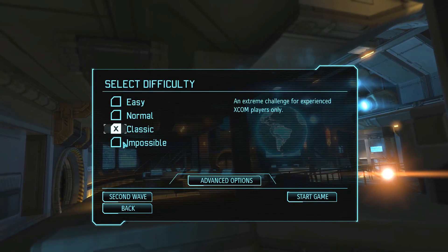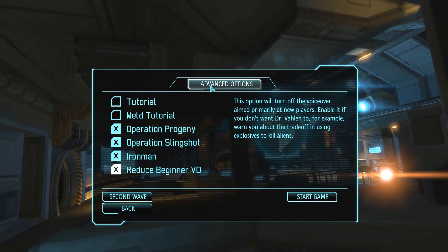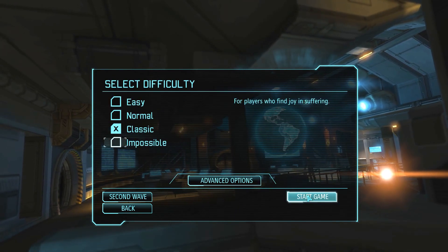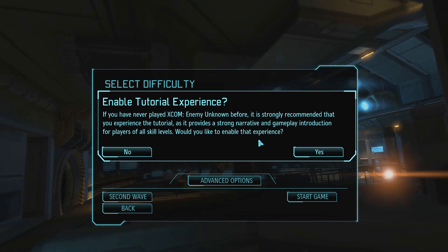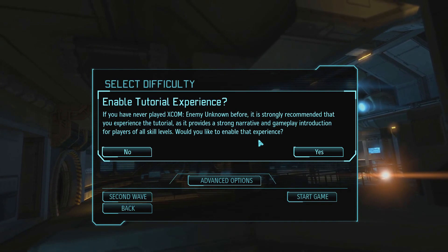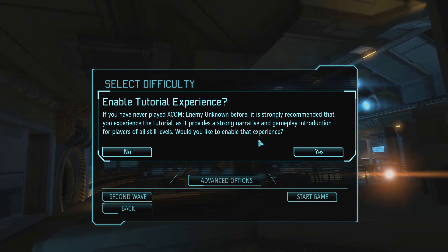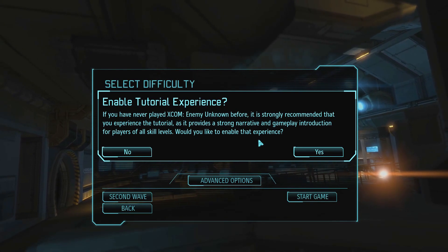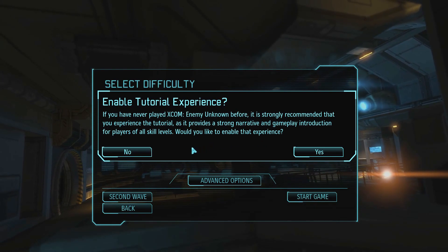Both Operation Progeny and Operation Slingshot DLCs are active. The cool thing about Enemy Within is you get meld. If you don't know what meld is, it'll explain in-game, but basically you can do genetic enhancements or mech troopers. I'm a big sci-fi nut — at one point in another playthrough I had an entire squad of mech troopers and it was awesome.